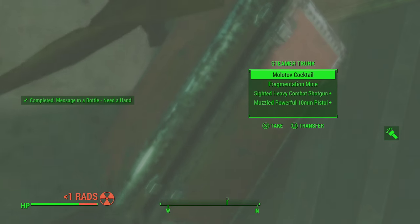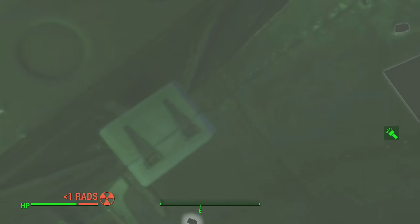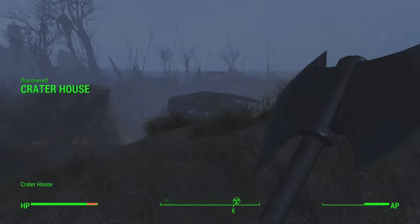Message in a Bottle essentially directs you to loads of loot in one specific location. It might not be amazing or crazy rare stuff, but it's still a lot of really useful loot in one place. There are other Messages in a Bottle dotted around the map as well, so make sure you look out for them too.